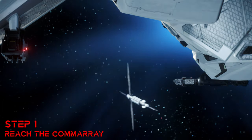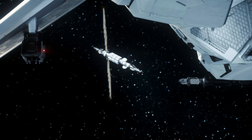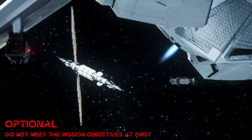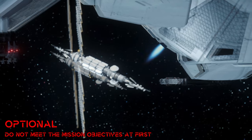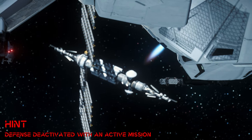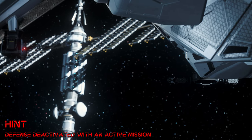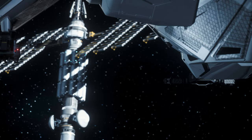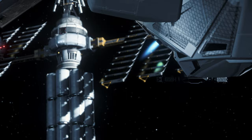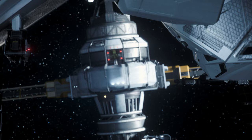As soon as we have reached the respective comarray, which can be jumped to with your quantum drive, we do not receive a crime stat thanks to the local mission 'Unauthorized Surveillance Detected', as we are staying in the course of this mission completely legally. As a tip, we only complete the mission objectives after we have deactivated the surveillance, because as long as we are staying legally, the station defense is no longer a danger for us. Other players who approach the station without the appropriate mission, on the other hand, are actively fought.